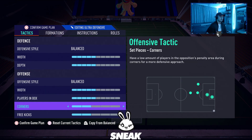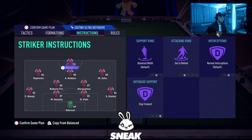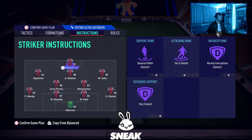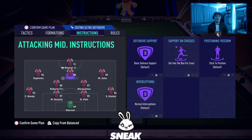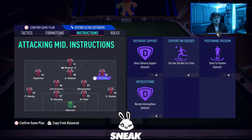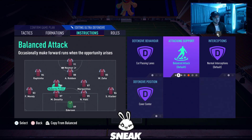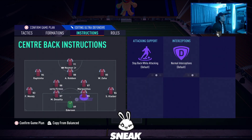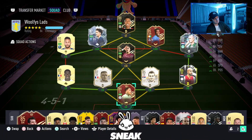Offensive style balanced, 5 width and 5 players in the box — very much a happy medium. 2 corners and 2 free kicks. For player instructions in the 4-2-3-1: striker on getting behind and stay forward. All three CAMs on default except getting into the box for cross. Right CDM on cut passing lanes, stay back while attacking, and cover centre. Left CDM on cut passing lanes, balanced attack, and cover centre. Both fullbacks on stay back while attacking and overlap.